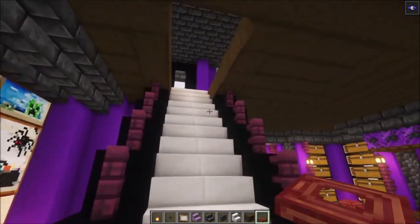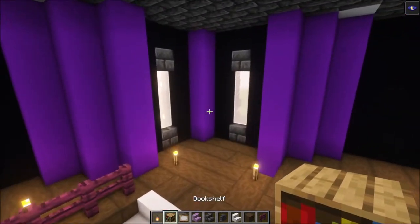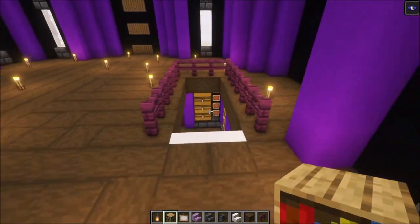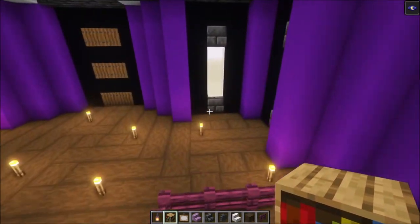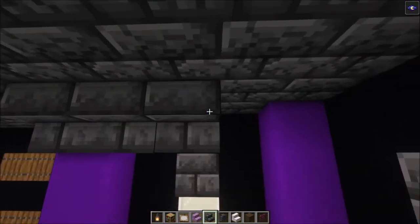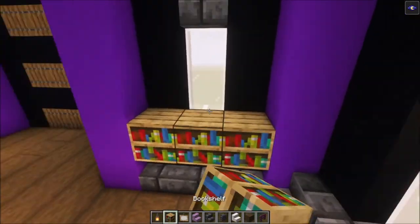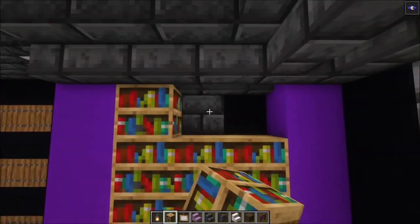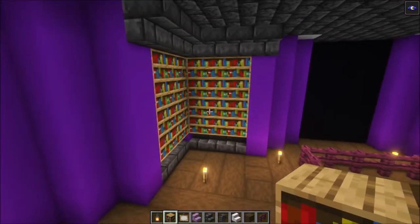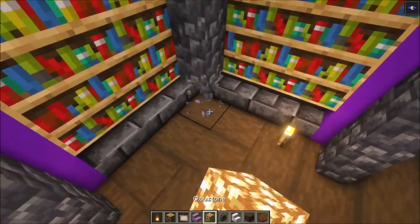Let's go up and decorate the second floor. We're going to add some bookshelves on the sides instead of chests like on the first floor. It's actually the same design — add your stairs in, then take your bookshelves and fill this wall in. Do that for each wall on the sides. Then add walls on the sides, and to light it up, replace this block with glowstone, add your trapdoors, and open them up.